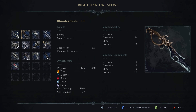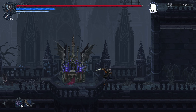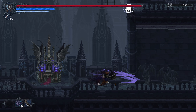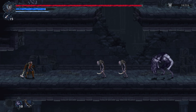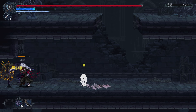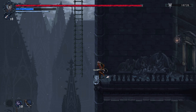Moving on from there, we have the Blunderblade — our first weapon with some instinct scaling. This is purchased from the Blacksmith, who you also rescue from Mithringal, and it gets up to a total of 476 AR. Pretty basic moveset, and the unique attack is a gun-blade combo. One downside is you're expending both your focus and your bullets to use it.